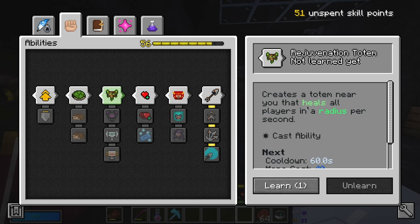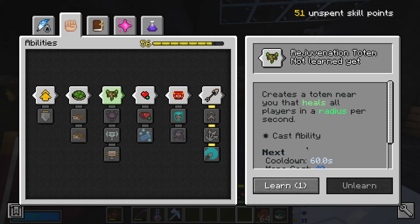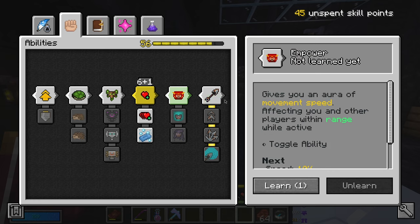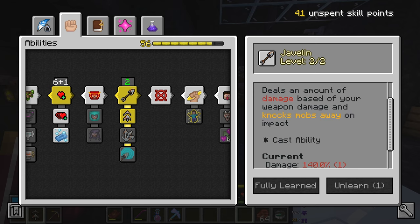Rejuvenation Totem creates a totem near you that heals all players in a radius per second. Mana cost is 40, duration is 45 seconds, and it heals 0.4 hearts per second. So after three seconds, you have 1.2 of a heart - so about half a heart after three seconds. I'm just going to spec into heal, and I know that this was high so I'm going to get it to like six. Currently it costs 25 mana, I think we had it at like eight, so that would be 30 mana. Also definitely want to get Piercing - I think we had that at max.